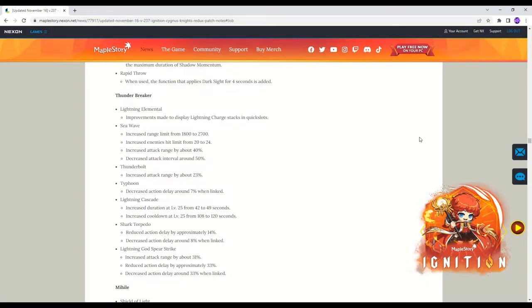Alrighty, so real quickly I'm just going to go over the exact changes that Thunderbreaker had to its kit. Starting with the Lightning Elemental — just improved display for it, the Lightning Stack, so it's QOL. We get the new ability C-Wave, and previously in the beta it was only 1800 range, so they increased that to 2700. They also increased the amount of enemies hit and the attack range by about 40%, but they decreased how often it hits. This won't matter if you're already one-shotting.